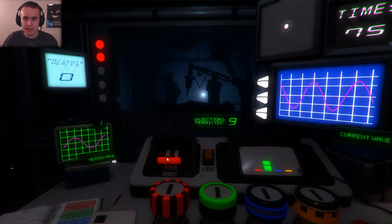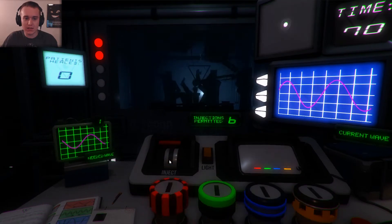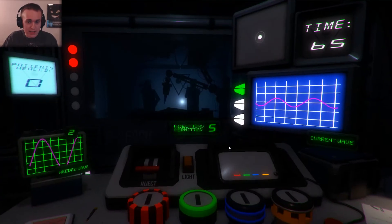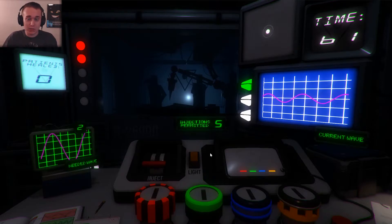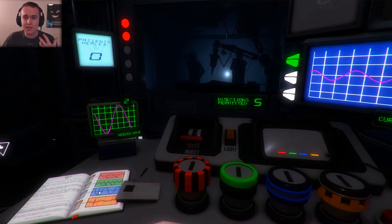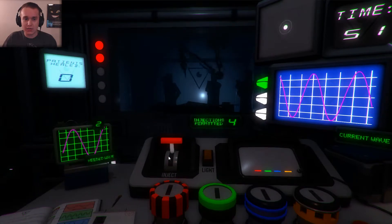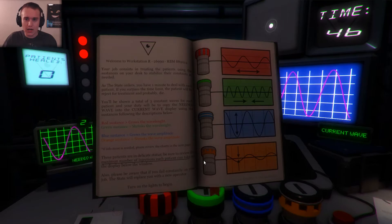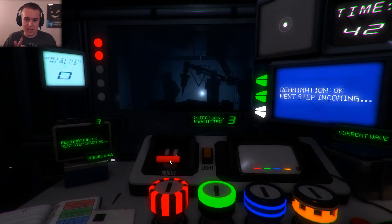Drop it down a little bit. I keep forgetting the red actually spaces it out. There we go, and let's drop it — got that one. Every time you inject them it will give you more information on what you need, but you only have nine injections throughout all three steps. So I need to increase those big time and then space them out. One red — there we go! I have three injections left.